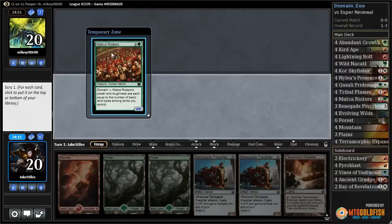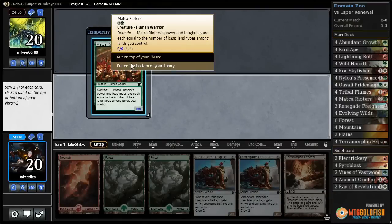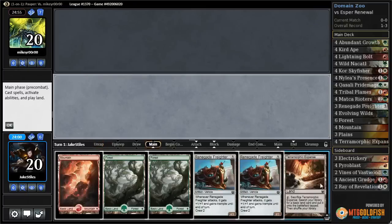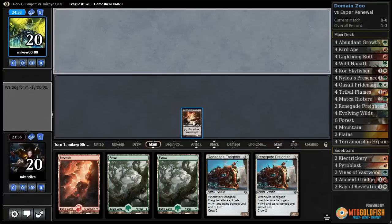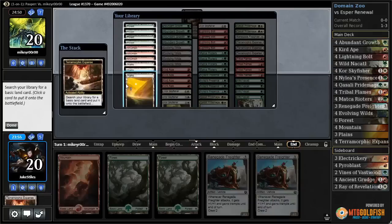Riot of Tears — I'm going to put on the bottom. I know I need a creature to crew these things, but it's a three drop, although I guess I can go three drop freighter into Riot of Tears next turn. I still don't want it, I want a cheaper creature. I guess I would have wanted to play Terramorphic Turtle turn one to thin my deck out anyway, so not that big of a deal whether I had kept it on top.